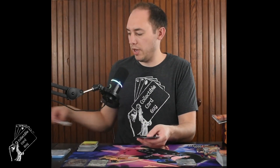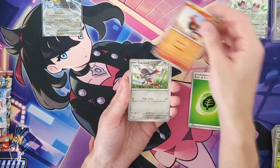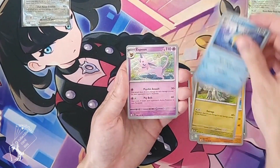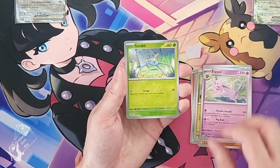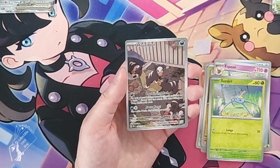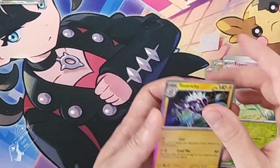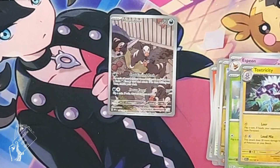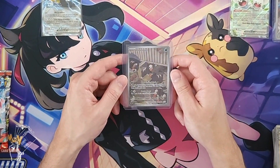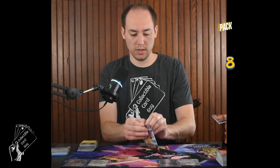The Build Battle Stadium boxes sometimes produce more hits than Elite Trainer Boxes and can be cheaper. Pack seven delivers: reverse holo Circuit Board, and then an illustration rare Houndour — the second hit of our Obsidian Flames box — followed right behind by a Toxtricity holo rare. Let's sleeve that Houndour up. Very cool card.